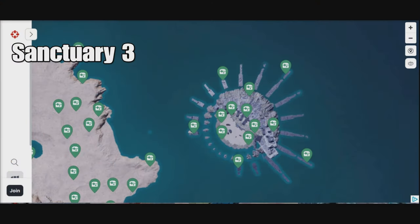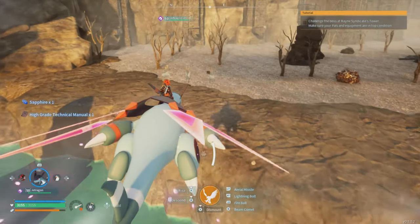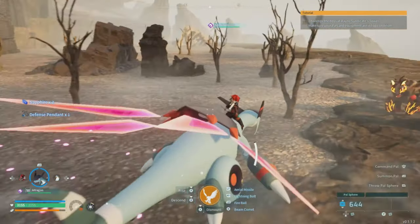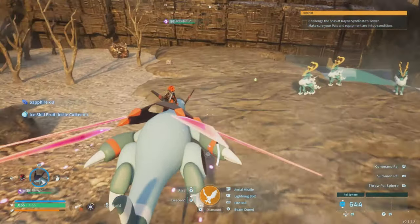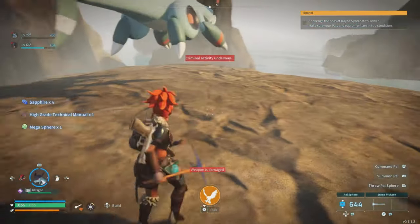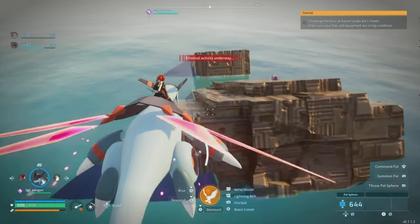Here we are at Sanctuary 3, and here are where the chests can be located. Remember, you still have that interactive map. I'll leave a link down below so you can pull up that map, filter through it, and check out where all the chests are going to be located. When you get your farm going, have that map up on your computer so you can easily see where they're at. Once you start doing this, you'll get used to where these chests can spawn and then you really won't need that map.